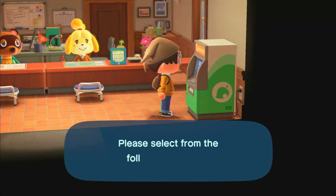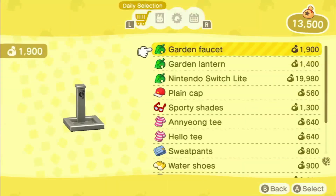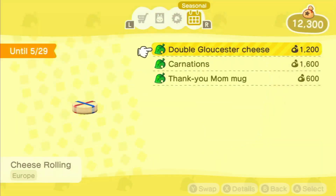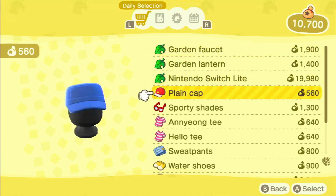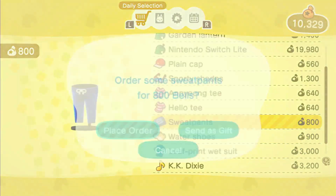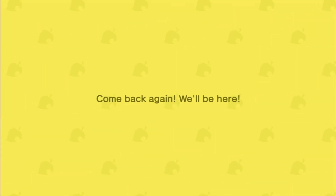Another tip I have is to put all your flowers on the beach, because trust me, when you're designing and you want to move stuff or terraform, it's so nice to just have your flowers out of the way. Same with your weeds — make sure to pick all those, unless you want to use them with your island theme. Just put all your flowers on the beach, because they don't spread across your whole island, so you don't have to spend 30 minutes digging them up.